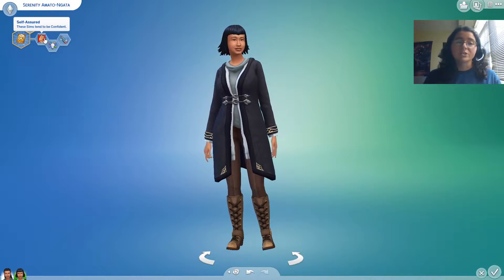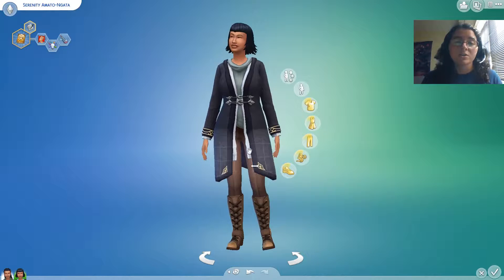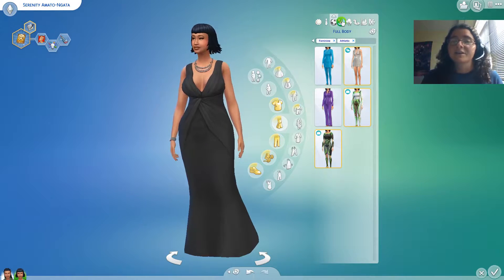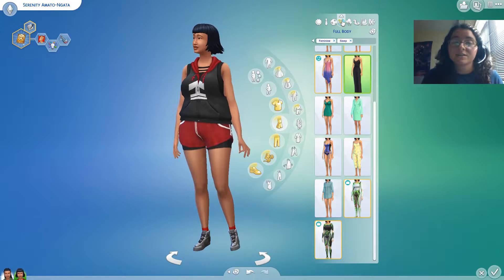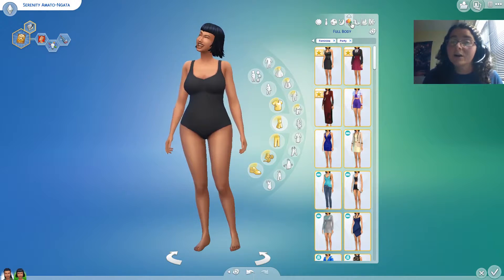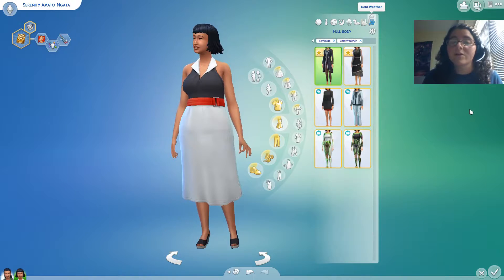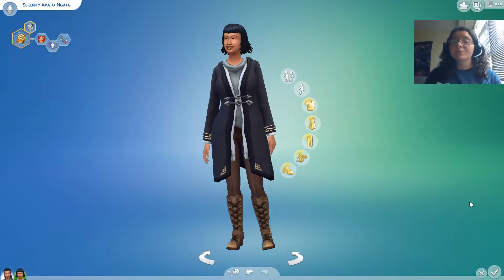Here's Serenity, Eliana's twin sister. That's her everyday apparel — as you can see, she's very much into darker colors because that's just her vibe. Like, she never left her emo phase. That's her sleepwear, swimwear, and hot weather apparel — lots of darker colors in general. I wanted to show you all that before we jumped into the gameplay.